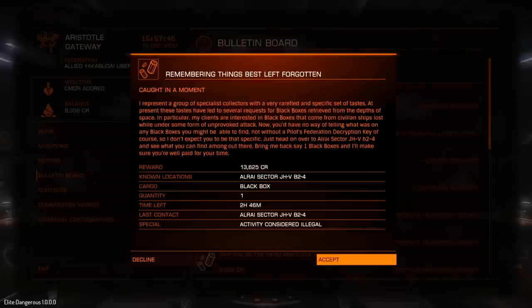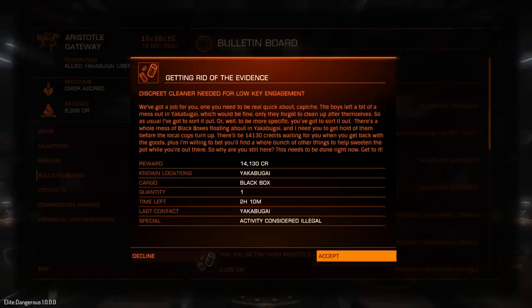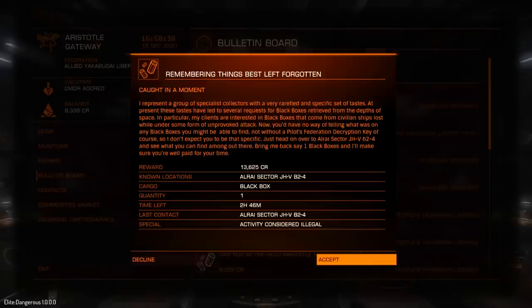This is quite an interesting one — 'Caught in a Moment'. I have to find a black box. This is what these unidentified signal sources are all about. They want me to find a black box in this place called Alrise Sector GHVB24. It pays very well — 13,500 credits — but it's considered illegal. So I need to basically find the box and sneak it back into this orbital. Here's another one looking for a black box, also considered illegal. I'm going to do these because they give you a reputation and they pay very well. I'm going to accept this one.